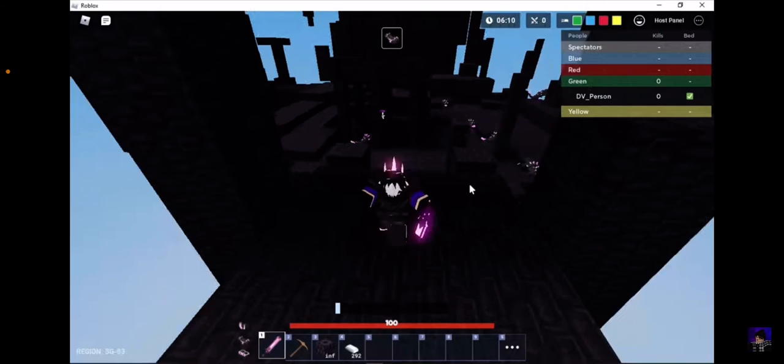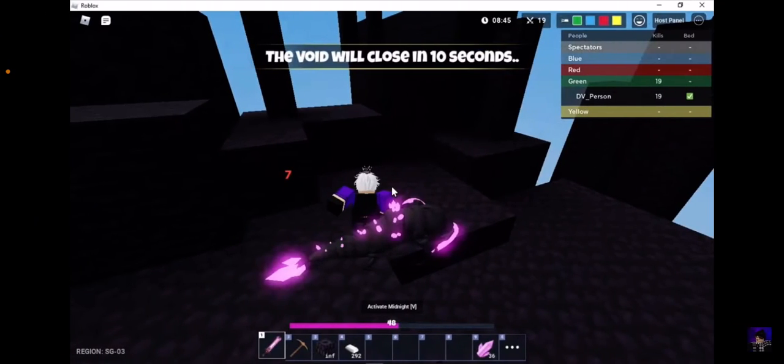When you enter it takes you here, and you just go down and kill these mobs. Each time you kill them they give white crystals. Hope this helped!